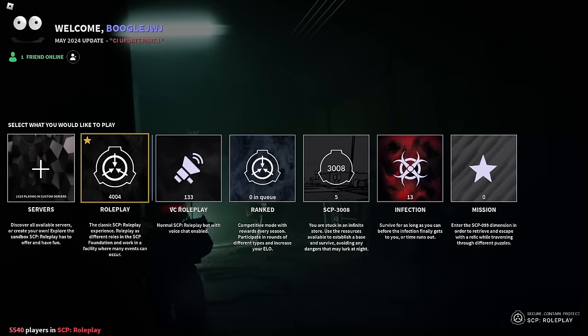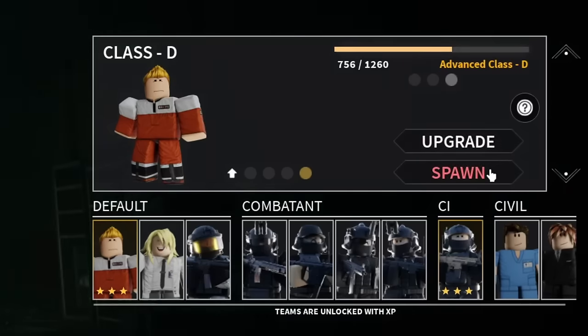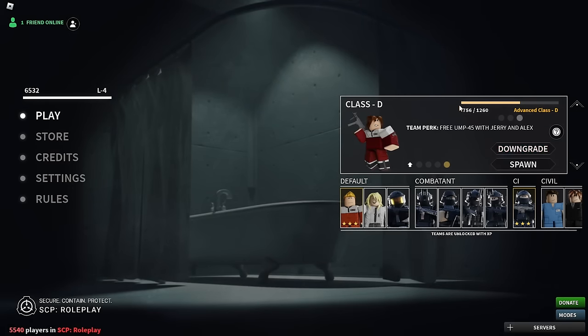We are here in this game right now. Let's go to the SCP roleplay mode — actually, let me spawn as an upgraded Class D. You'll see why.